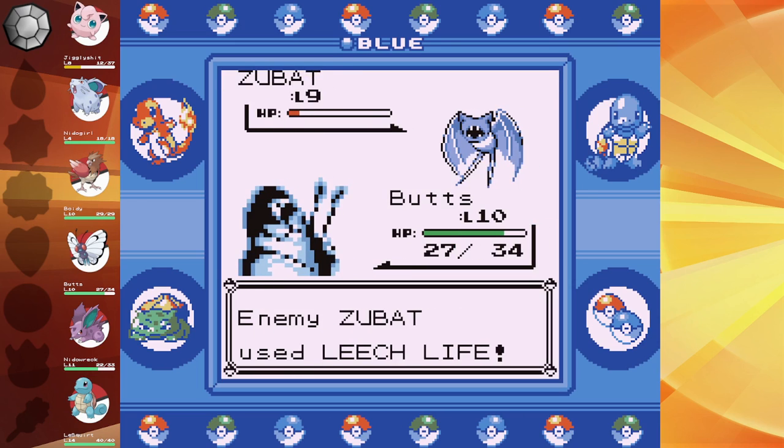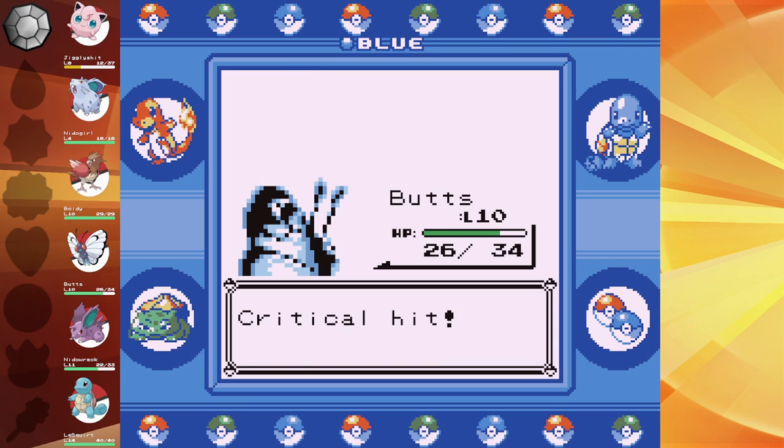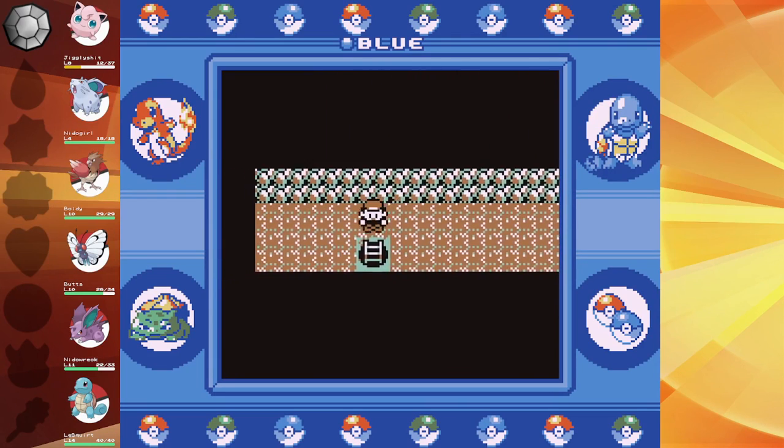I'm guessing Zubat only has Leech Life right now. Yeah, it does — because I know it doesn't have Supersonic yet. Or else you would have been feeling it. Yeah, I'm really feeling it.